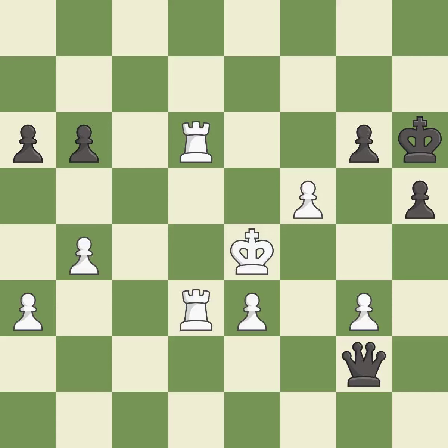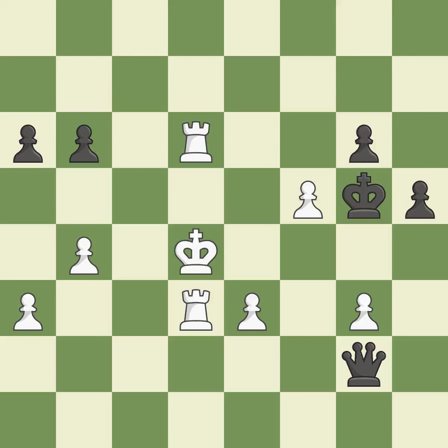This overlooks a better way to evade the check from the opposing queen — it is an inaccuracy. This is the strongest option — it is best. After all captures, this is an equal trade. This is the only good move — it is best. This makes a passed pawn, meaning no opposing pawn can challenge it on its way to promotion — it is best.